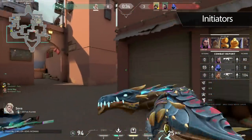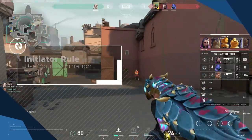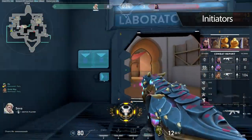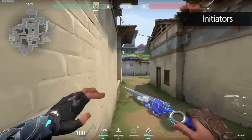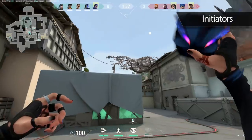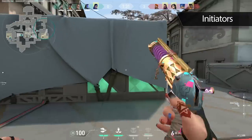This leads right into the second game changing rule when playing initiators: use the information you get to make a play. If you see four players on site when you drone, great — use that information and tell your team to back off. If you dart C-Long on Haven and see that nobody is there, don't just sit back on site; use the fact that C-Long is clear and take control of Cubby. As an initiator, your job is to scout out what the enemy team is doing, and once you have a clearer picture, jump on those opportunities to make a play.